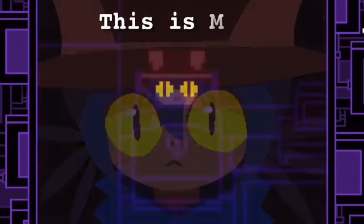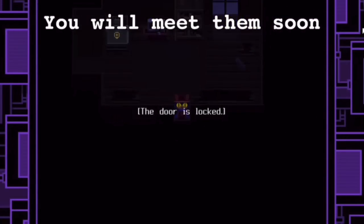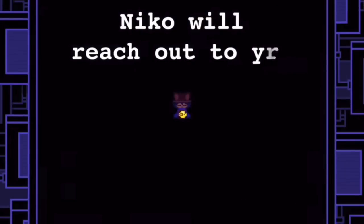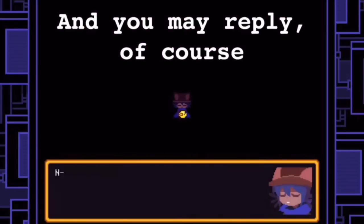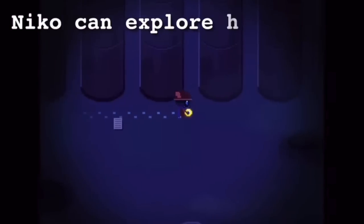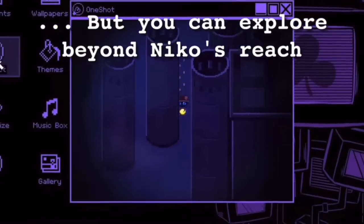OneShot is a game that was originally created using a modified version of RPG Maker 2003, and it was well received when it arrived to the Steam library 6 years ago. Will the game hit the bullseye and join your ever growing Switch library, or should you give it a miss? Well, thank you to the publishing team for the review code, and now let's find out.